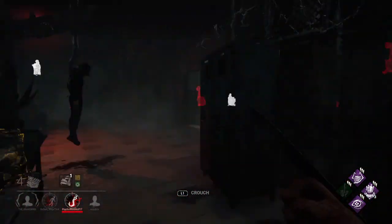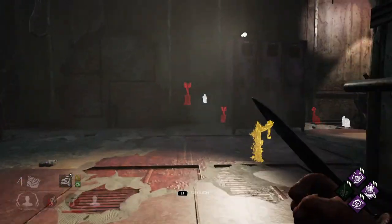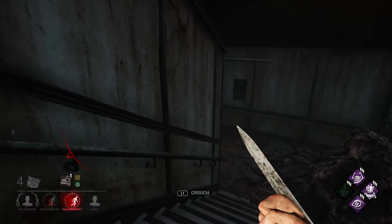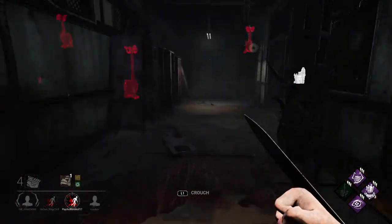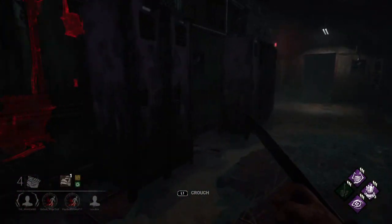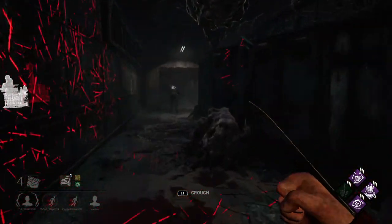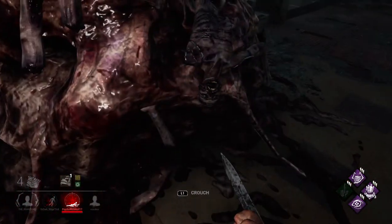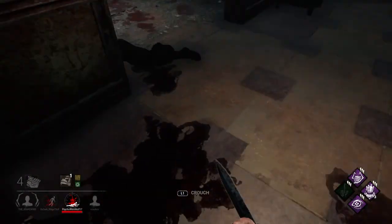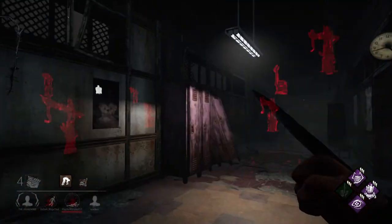I don't know where everybody's at — in a locker perhaps? Barbecue did not show me anybody. Again, how do I get into that room? We're just going to leave you down there. That flashlight didn't really help right there, did it? Hey, there's a jigsaw box though.